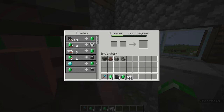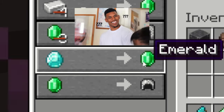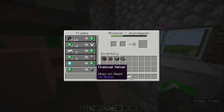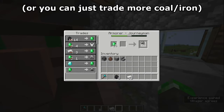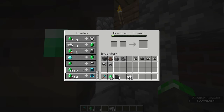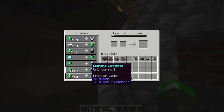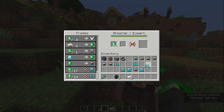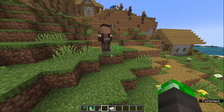Now he has a gold badge. He sells diamonds for emeralds! I would just use the emeralds you've already acquired and trade a bunch of chain armor with him until he levels up to an expert. Now he has an emerald badge, and as you can see, he's starting to sell us diamond armor.